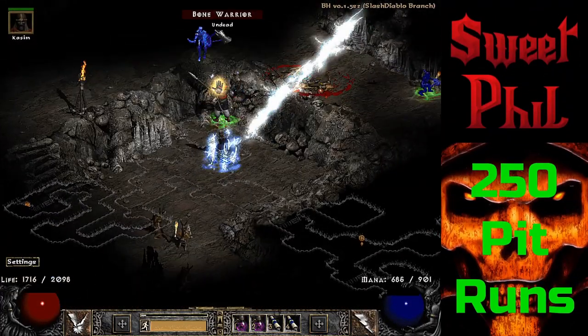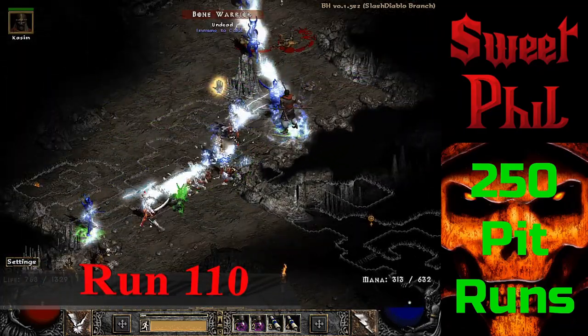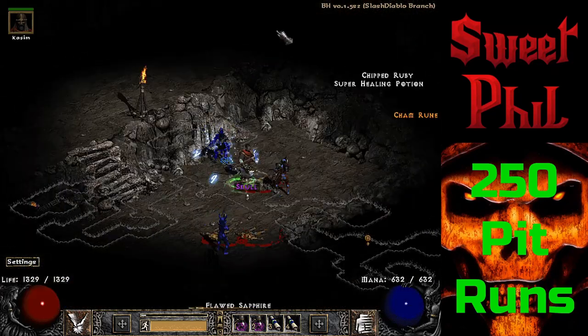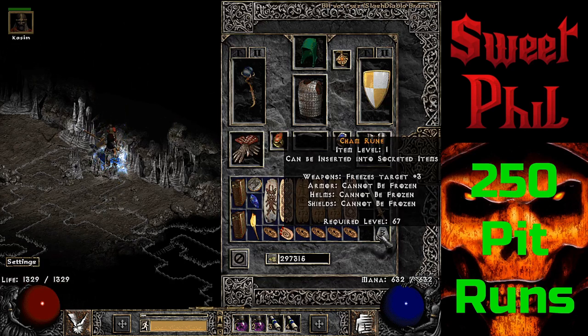At run 110, this is a big reason why I am running at player 7. I didn't even see it drop — there was a Carver up here that died, just a little Carver — and boom, he drops me a Cham rune. It is a very, very rare drop and a pleasant surprise down here in the Pits.